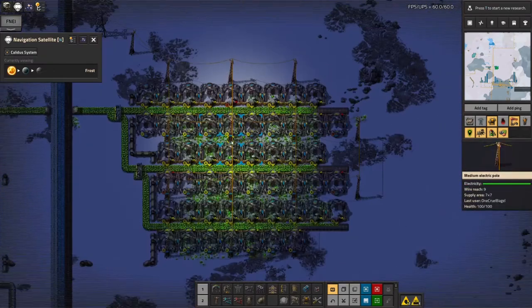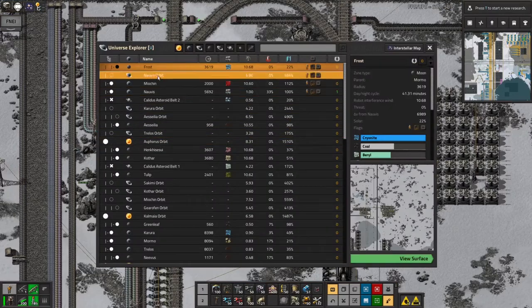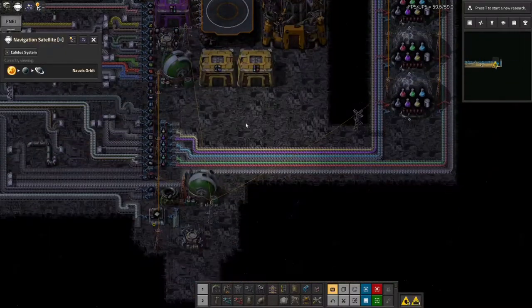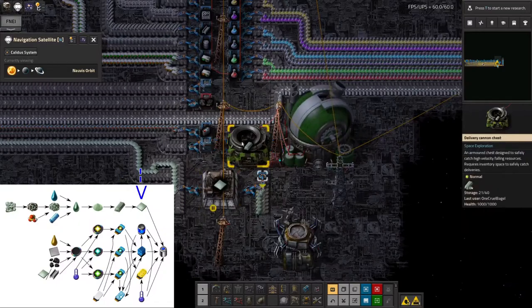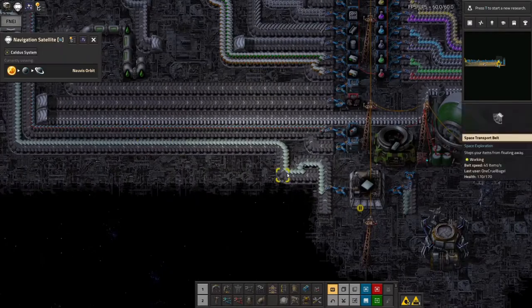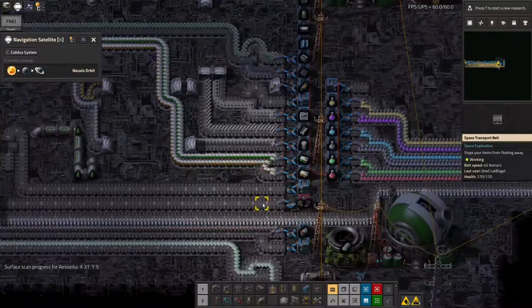I'm genuinely not worried about my uranium and power supplies on this planet. From here I did fly back to Norvis first, and eventually made my way to Norvis orbit where I did a few things. I've now put in a beryllium ingot catching port and a machine to turn the ingots into plates, so we've got a system converting them and I've got beryllium plates on my space bus.